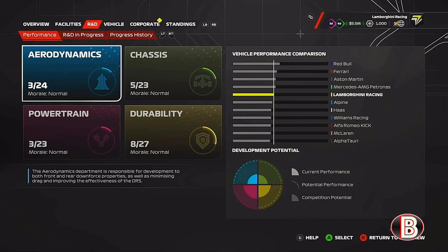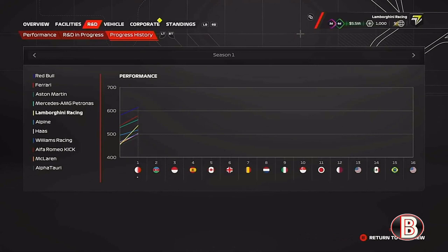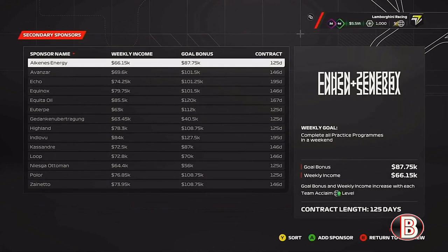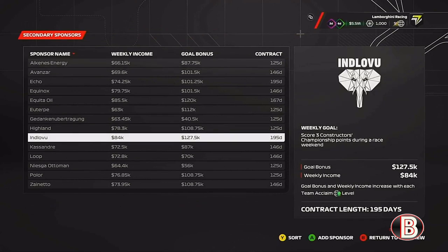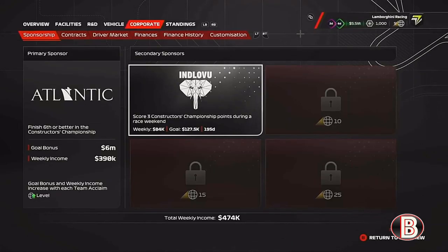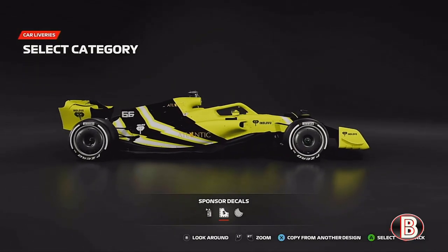This is where we're at in the R&D. I thought I'd messed up here because we have the fifth fastest car, and that's really not where I wanted to be. When you look at the R&D chart it's very close — we are nowhere near the top boys. We've also got another sponsor on the car, though I'm not too sure how to say the name.